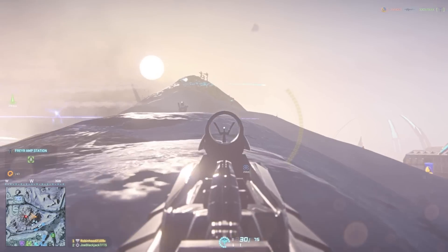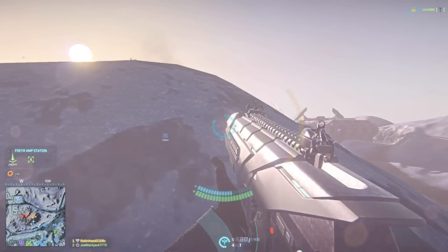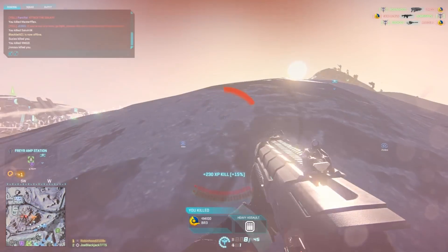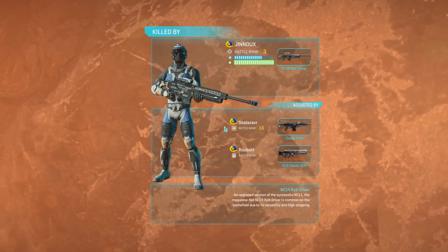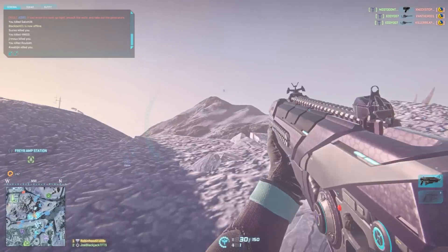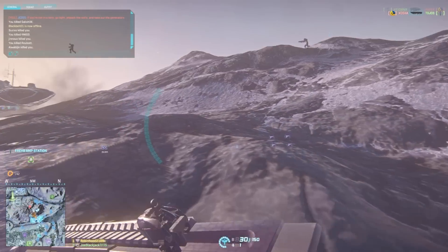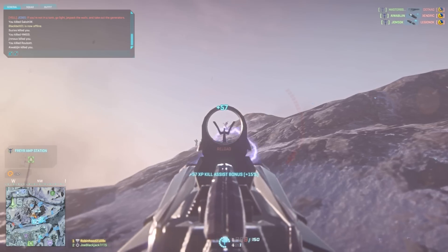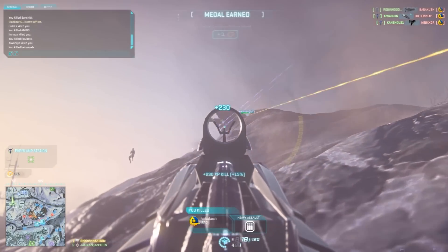We're right outside Freyr Amp Station, which is actually not a bad defensive position. By being outside of it, it's preventing them from getting even close. Once you're on the walls, although sometimes you can defend it, usually they end up pushing inside and then it gets really difficult. This is going to be a really long battle — I've cut it down to a little over 10 to 11 minutes for you guys, but we fought a whole in-game day long cycle.